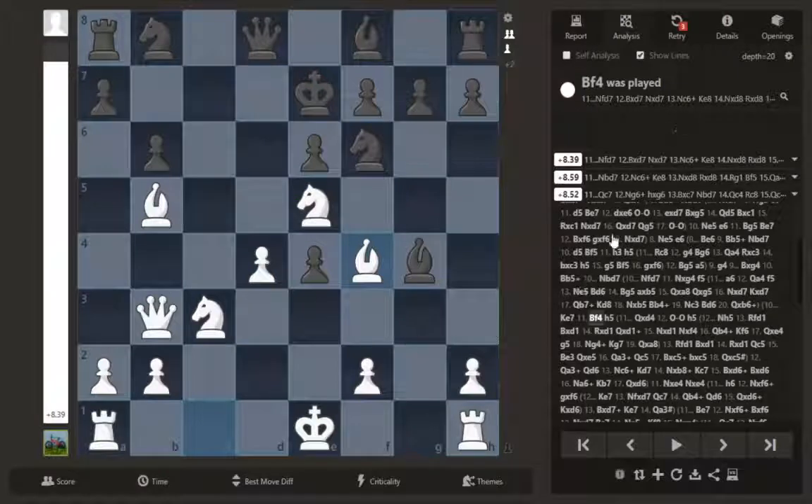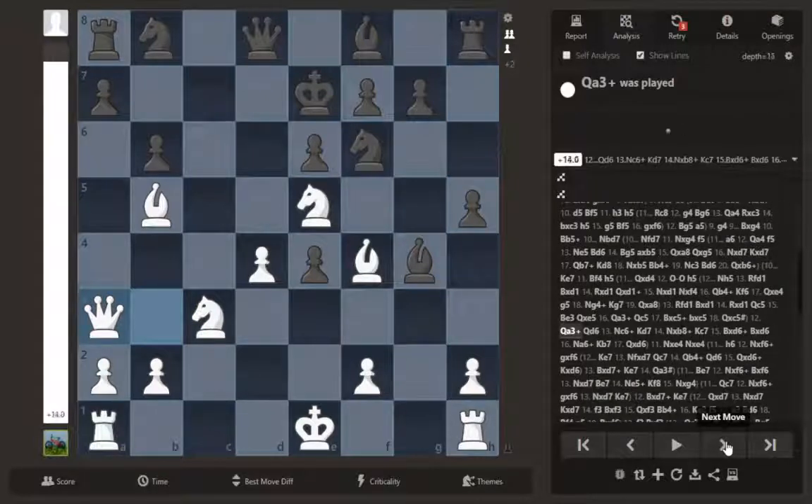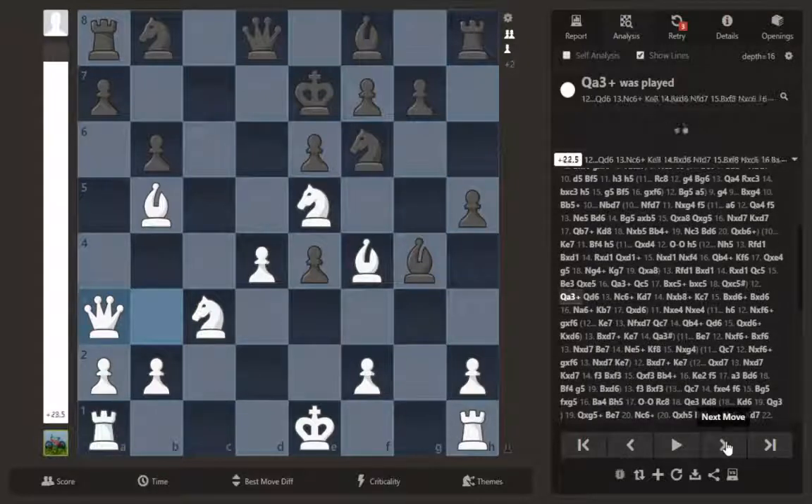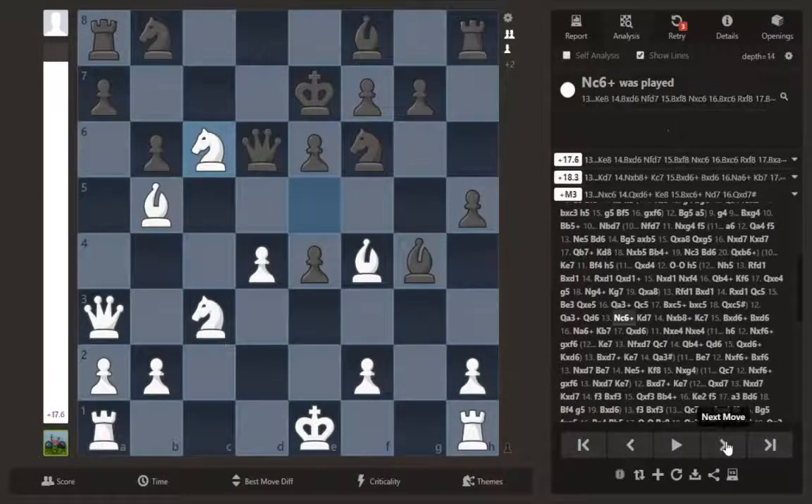For a lot of these lines I wasn't sure what the threat was after bishop f4, so I'd pretend to play a waste move like h5 — something that doesn't do very much — so I can see what the threat is. In this position the threat is queen to a3, with the idea that the only legal move is queen to d6, and after knight to c6 that's check and your queen is attacked.